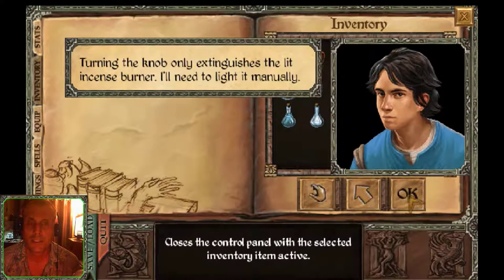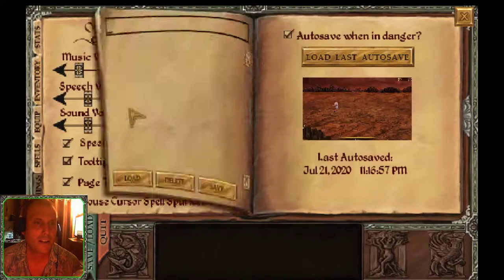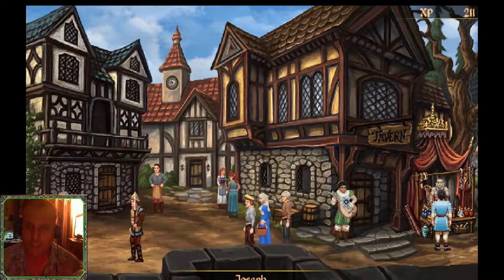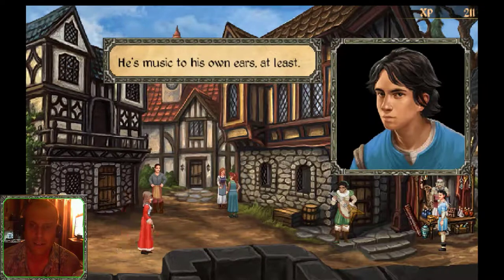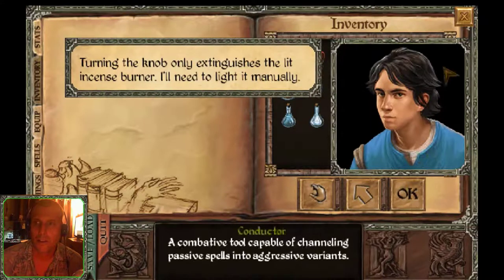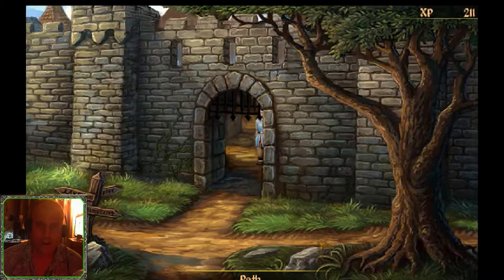So we just obtained the incense burner. Let's look at it — turning the knob only extinguishes the lit incense burner, so I'll need to light it manually. Apparently he doesn't have the right stuff to make it work yet. Let's save the game. Let's talk to this bard — a self-taught bard, some say they should be outlawed. Everyone's a music critic. Well, apparently he can't help us.